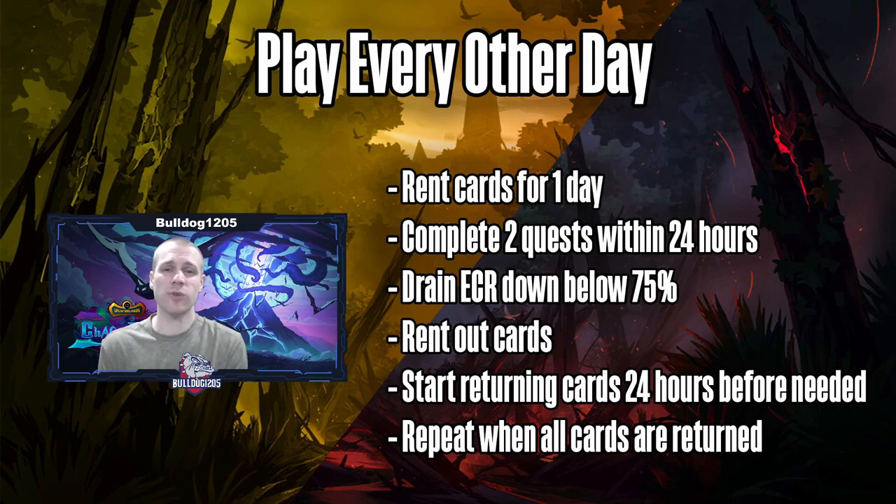Here's how it goes: you rent your cards for a day and complete two quests within 24 hours, because you get your rentals for 24 hours. You want your quests staggered so you can complete one near the end of the 23-hour cycle and another near the beginning. Then you drain your Energy Capture Rate (ECR) down below at least 75 — a lot of times you'll need to drain it more depending on how long until you play again. ECR regenerates at 25 per day, so that's the minimum drain needed.